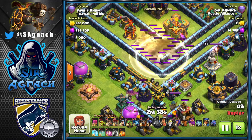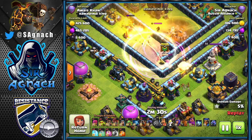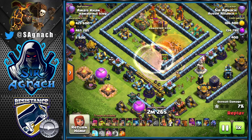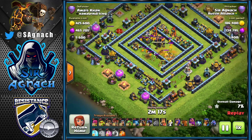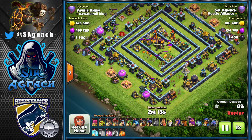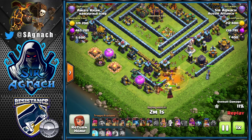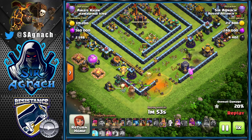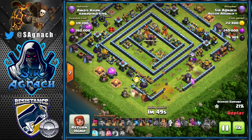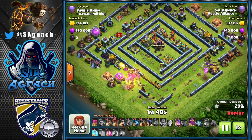I use the Lava Hound to tank and the blimp to get inside. The good thing about the blizzard, apart from getting the town hall — and trust me I've had it not work a couple of times — is that a lot of bases have the clan castle very close to the town hall so you can also pull it. On ring bases I almost always try getting the town hall, and almost all ring bases at the moment will have scattershots, the Eagle, the clan castle, and all the important stuff in the center. That's pretty much where you want the blizzard.